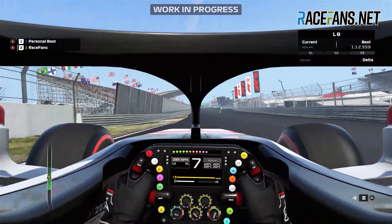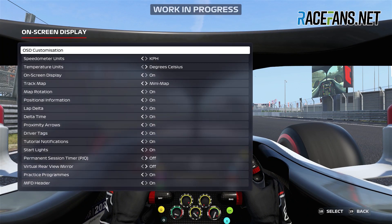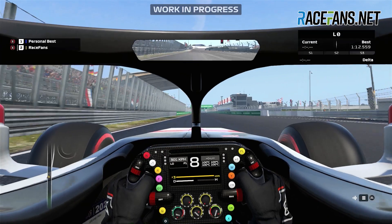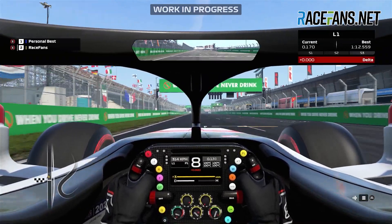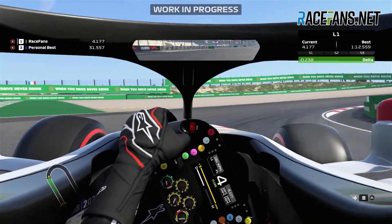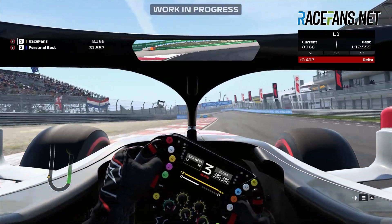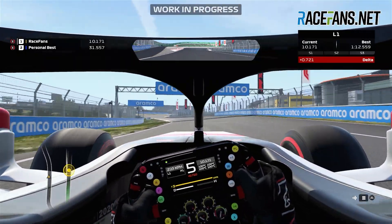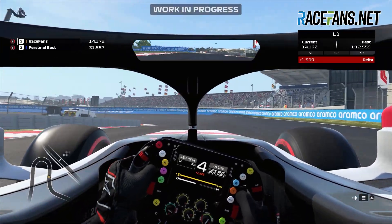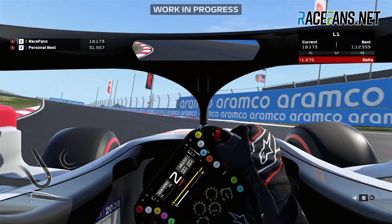There have also been a few detailed changes to how the game looks and feels while you're playing. Last year PC players got the chance to customise their heads-up display — that option has now been extended to PlayStation 4, Xbox, and for the first time Google Stadia players as well. A virtual rear-view mirror has been added so you can have that at the top and centre of your screen if you prefer. You'll also notice F1 sponsor AWS television graphics making an appearance for the first time, as they do in the TV broadcasts.